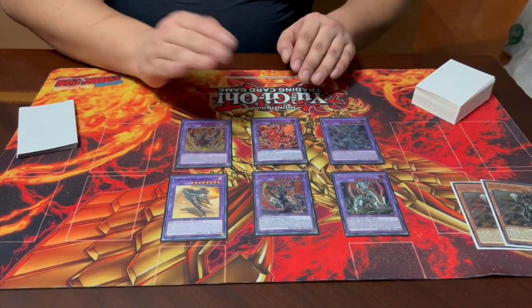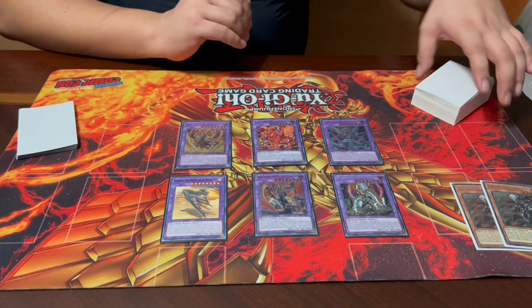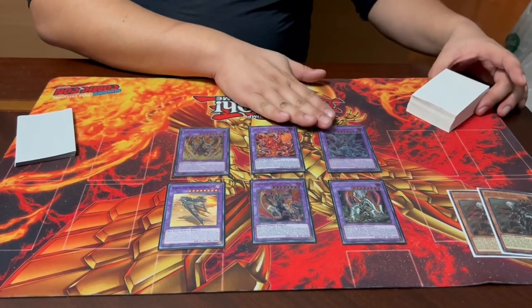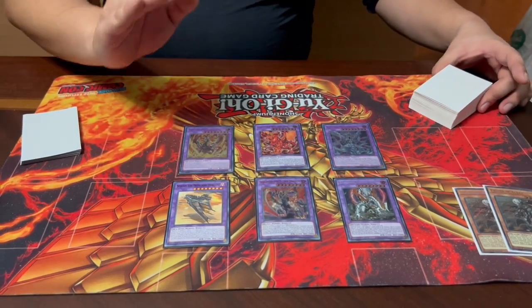Mirrorjade is your only form of disruption — it allows you to send any of the other fusions from your extra deck to the graveyard to non-targeting banish a monster. That's pretty insane. This also facilitates the last important feature of these monsters: they all have graveyard effects that trigger on the end phase when they're sent to the graveyard in any way.